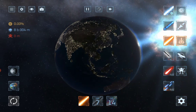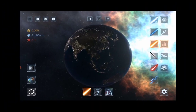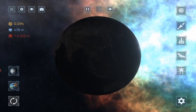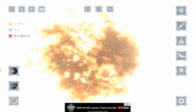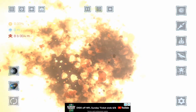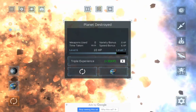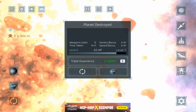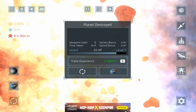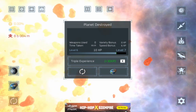As you can see, we have a supernova. Let's speed it up. That is the full power of a supernova, even though it hasn't happened in real life yet. But let us go ahead and restart the planet.